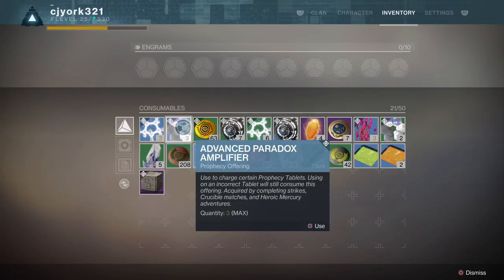These are acquired by completing strikes, crucible matches, and heroic mercury adventures. I don't really do the heroic mercury adventures — I don't have people to run with. The quickest way I found is crucible matches. I've been getting one pretty much every match, though sometimes I didn't get one for two rounds in a row, then got two at once. You can get blues, which is what you need, but if you don't, you'll need 10 greens to make one.